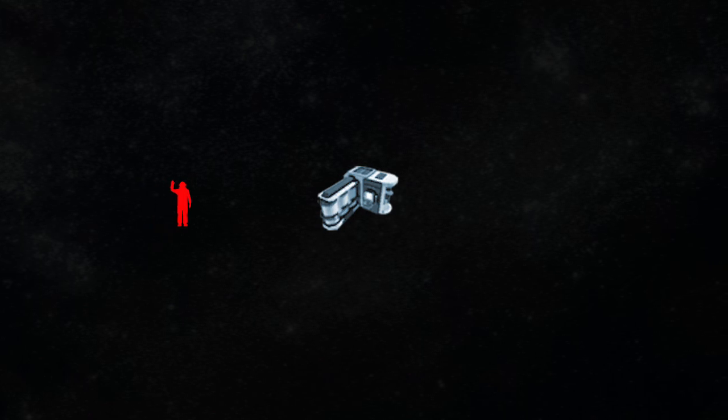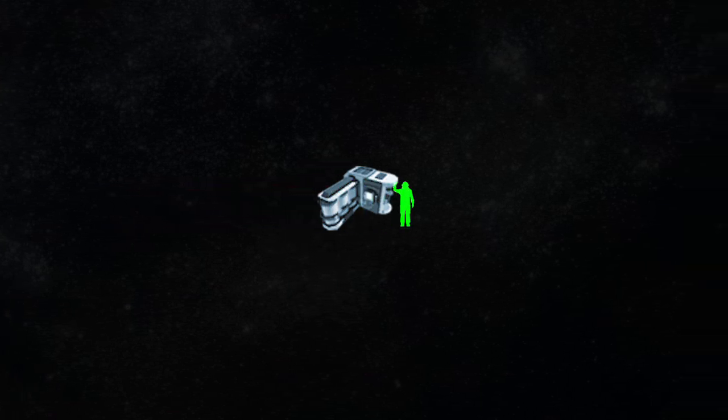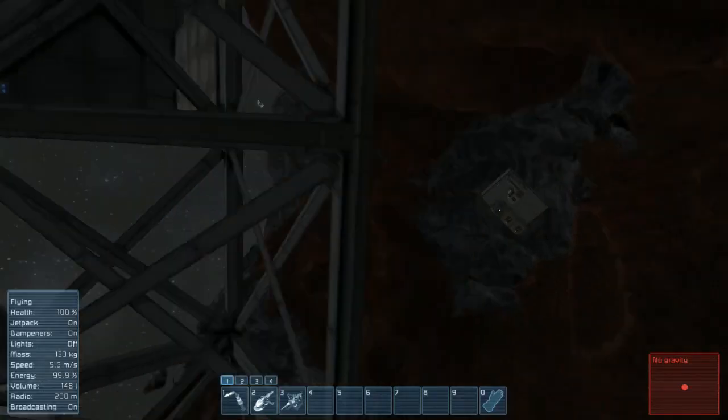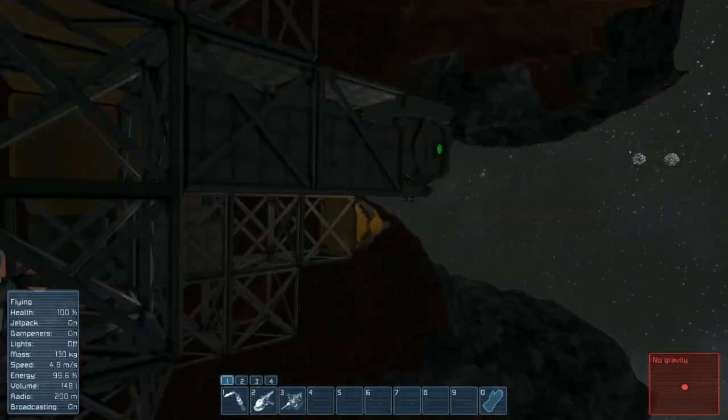In addition, we need a medical room to respawn in the base if our characters are lost to accidents. Finally, we need to bring down a power source for all three systems. We'll be using the reactor from the spawn ship to power the base.